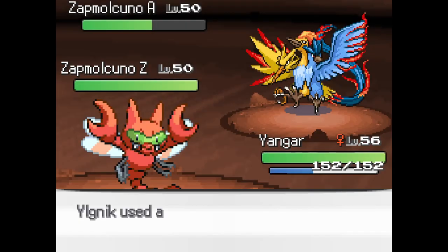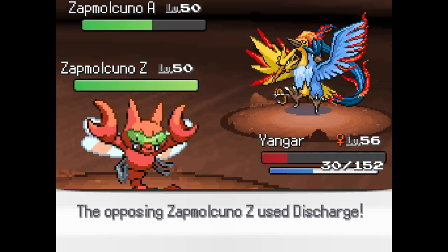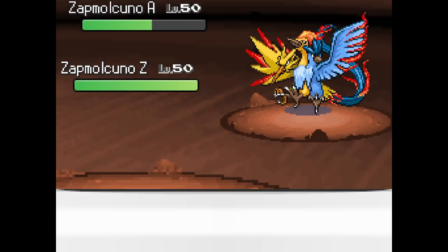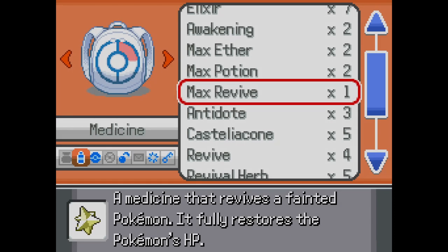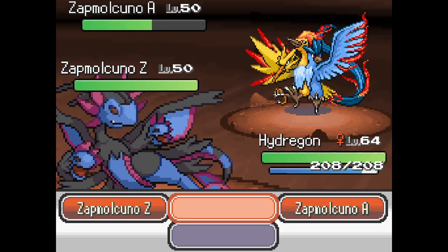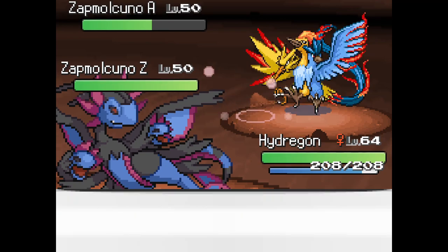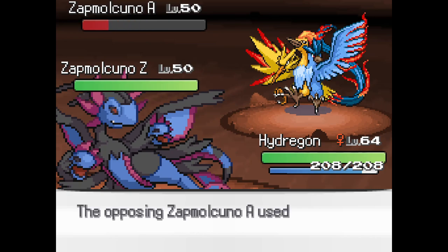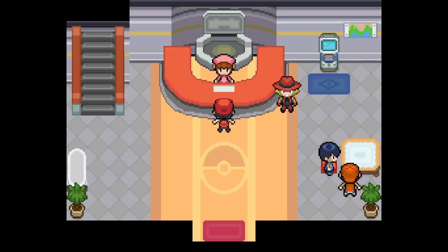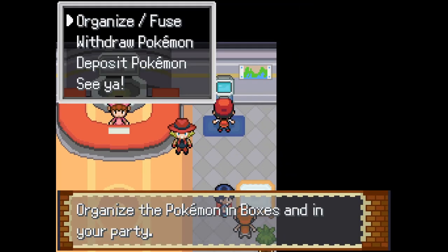Wow, this is an intense fight. If I had a good team, I probably could do this without using items. But I'm gonna cheap out here. We lost. Even if I cheaped out, we lost. And of course I gotta go all the way back to a Pokemon Center. Alright, well, let's prepare, I guess.